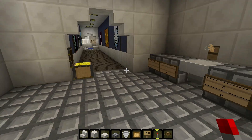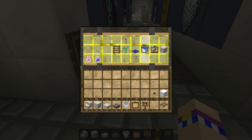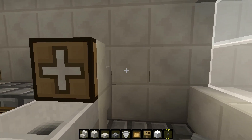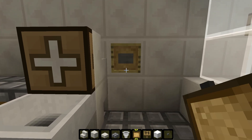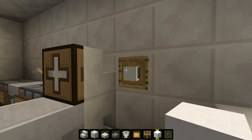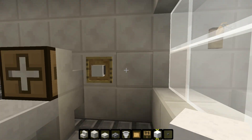Now we're going to make the toilet paper holder. For this you're going to need a button, a piece of wool, and an item frame. You're going to put the button on the wall first, then the item frame, and then a piece of wool in the item frame. And you have your basic toilet paper roll — I think it looks so cool. That's one of my favorite things.